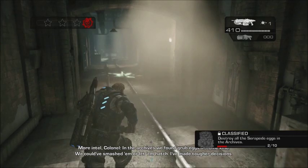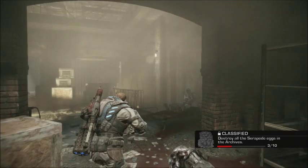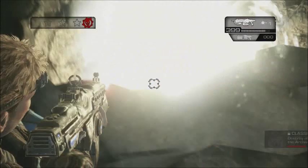Now in this walkway here there's eggs right up the end. We're going to shoot those on the way and then we're going to turn right into this room here. This is the room the Serapede is going to come into and this is a room with a big gaping hole in the floor and there are eggs in there too. That's probably the other hidden ones that you couldn't find.